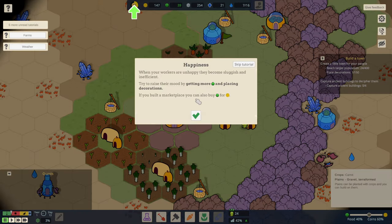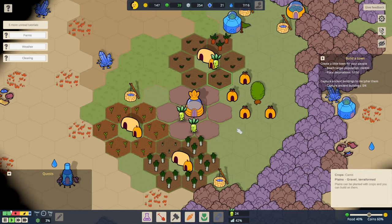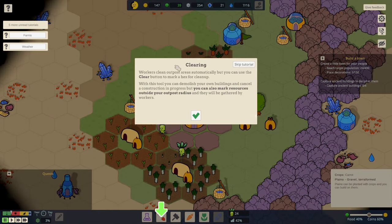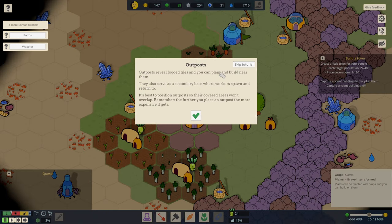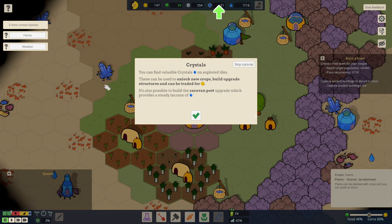Happiness — more food and placing decorations. I'm with you on that one — give me some decoratives and something to eat and I'm very happy. Outposts are a secondary base where workers spawn. Crystals — you can find valuable crystals on explored tiles. They can be used to unlock new crops, build upgrade structures, and be traded for money. It's also possible to put the caravan post upgrade, which provides a steady income of crystals.